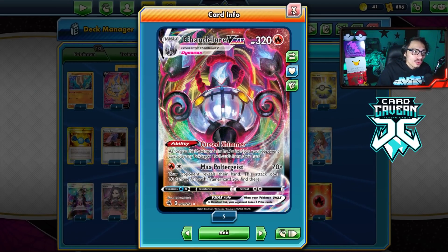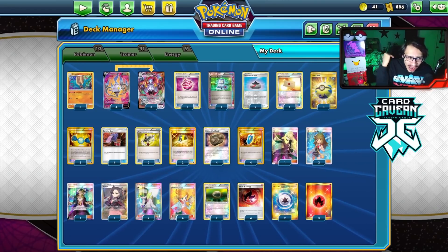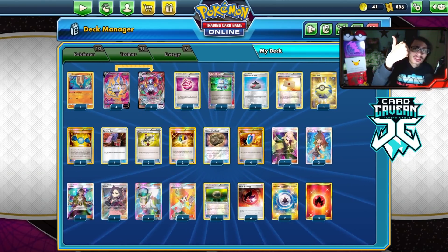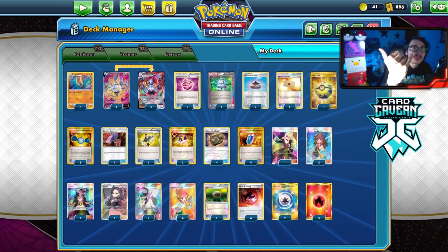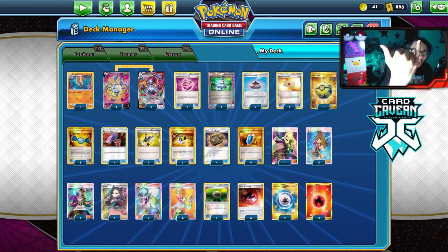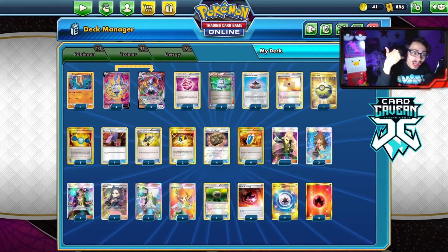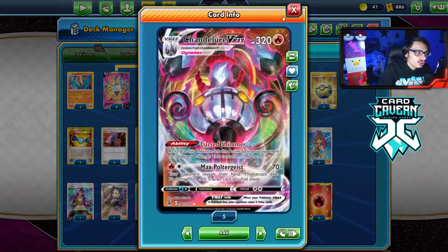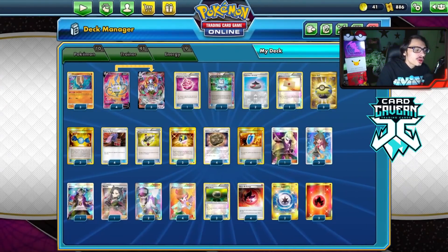One of the things I like about Chandelure is that items in expanded are very, very popular. You've got Battle Compressor, VS Seeker, Ultra Ball, Quick Ball, Trainer's Mail, Field Blower, Rescue Stretcher, stadiums, Float Stone, and other tools - lots of items clogging up the hand. That makes it very powerful for Chandelure.